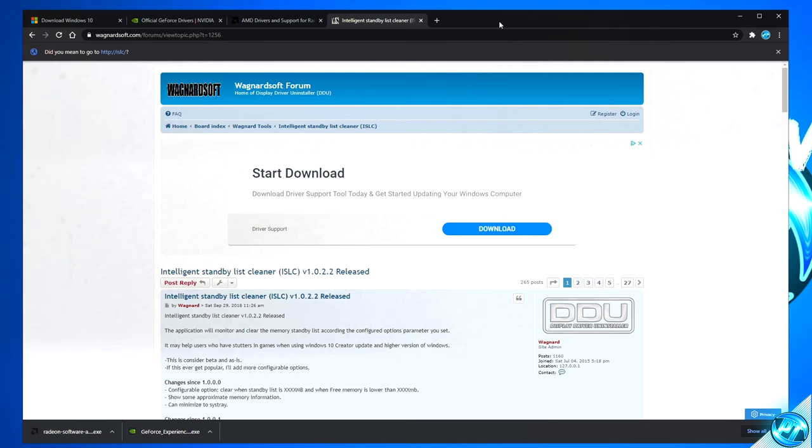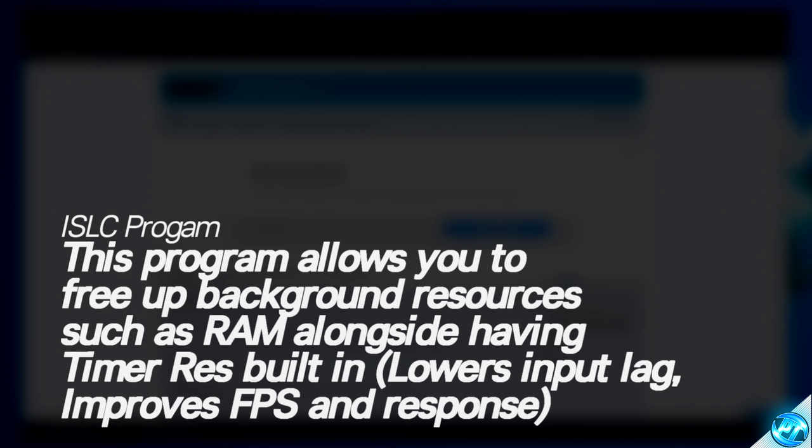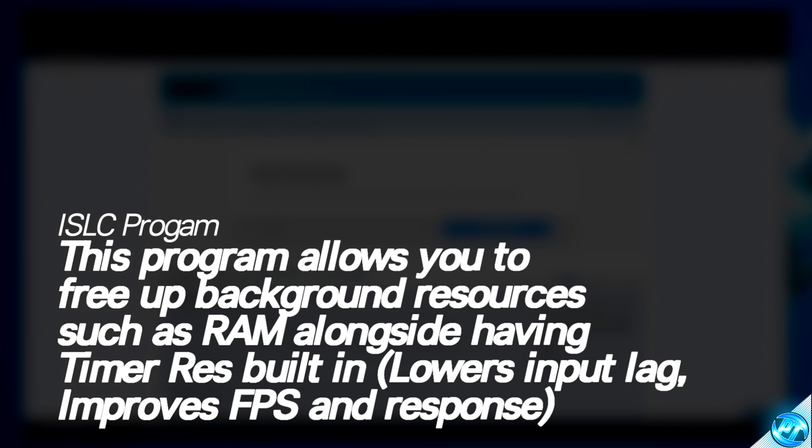Before we boot into the game to finalize our in-game settings, I'm going to recommend a highly recommended optional optimization — the Intelligent Standby List Cleaner tool, or ISLC. I recommend this in every single one of my FPS increase guides as it's a fantastic, free and easy to use two-in-one optimization tool. The first part is the Time Resolution app, which will help reduce input latency between the game, operating system and hardware. The second part is the Standby List Cleaner, which will clean up a reserved pool of RAM so you don't run into any RAM bottlenecks, and can drastically help reduce micro-stuttering.